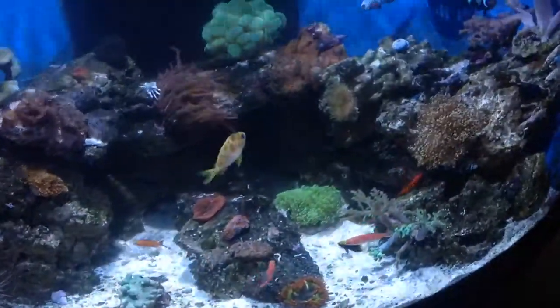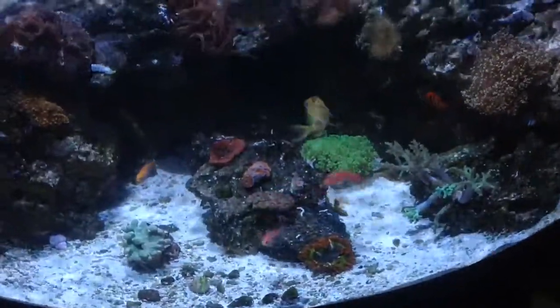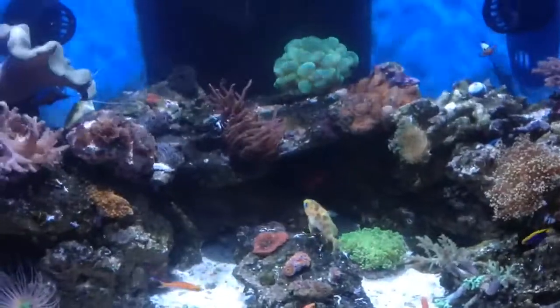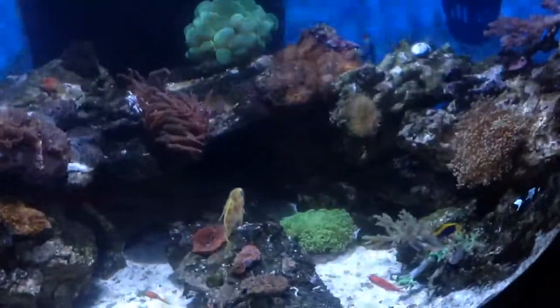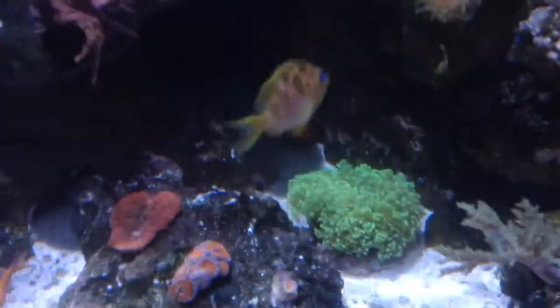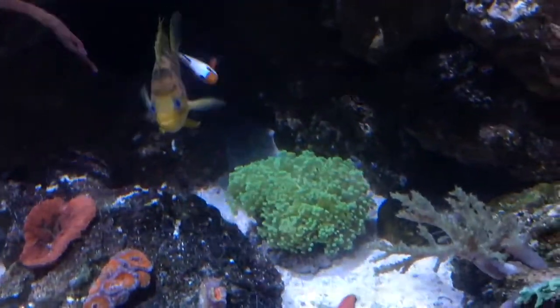You can see here I do have a Starkey Damsel and a Flame Angel. I decided to take a risk because obviously they are a 50-50 shot when it comes to eating your coral. But since he was small enough, I gave him a shot — as you can see him swimming by. And over by the Bobonius is the Frogspawn.